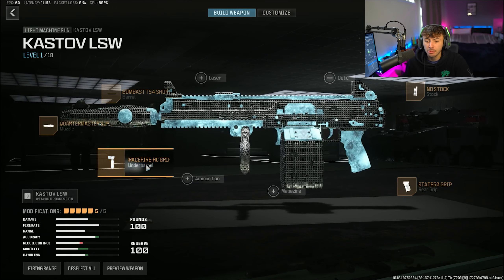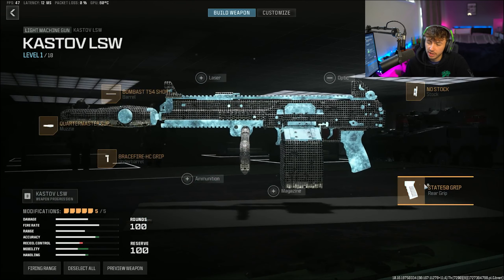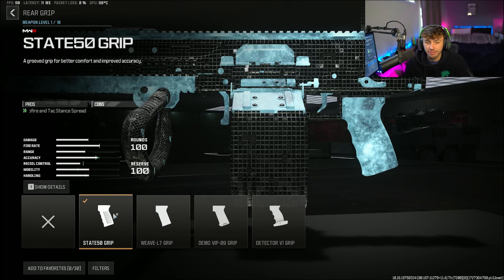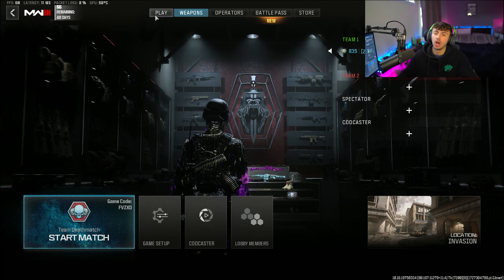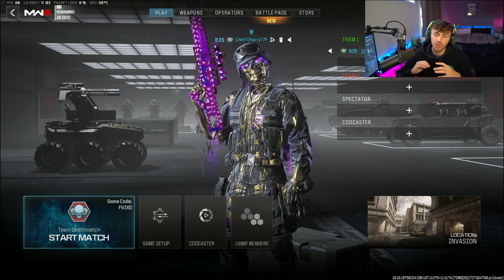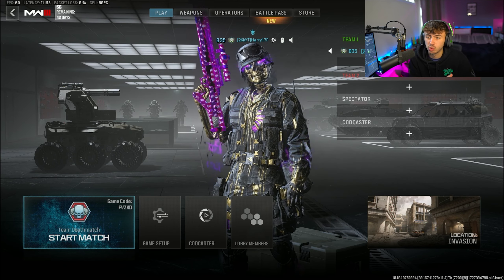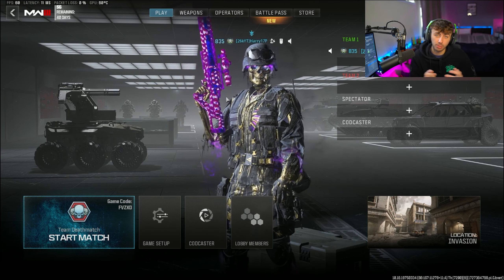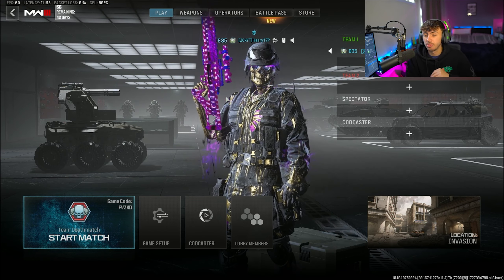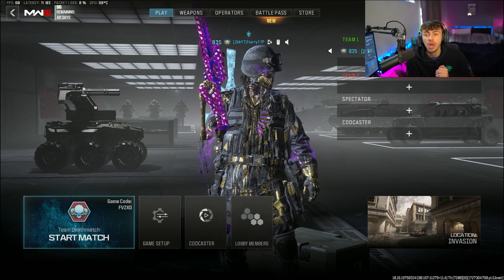Next up is the Rival-9 SMG. The muzzle is the Quartermaster Suppressor and the barrel is the Rival-C Clearshot Barrel. What I like about the Rival-9 is the TTK is really fast and you've got really nice mobility too because of its super fast fire rate. The magazine is the 50 Round Drum, the stock is the EXF Close Quarters Assault Stock, and the rear grip is the Rival Vice Assault Grip.